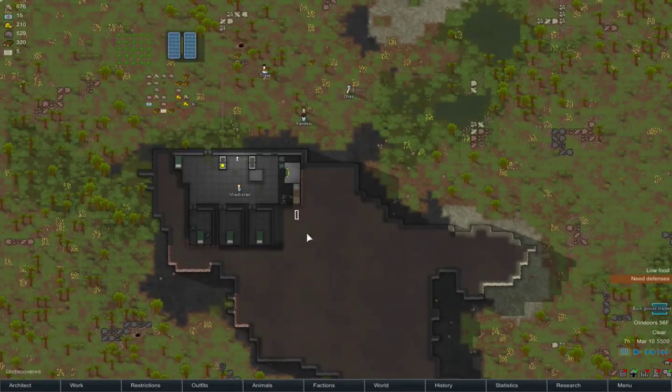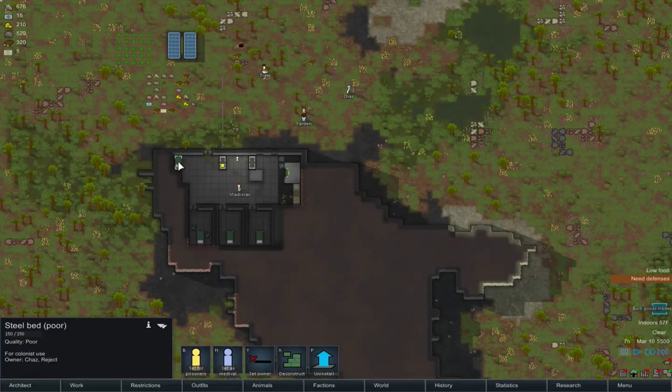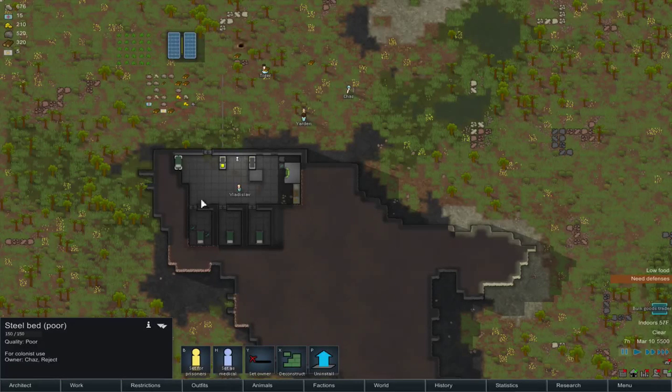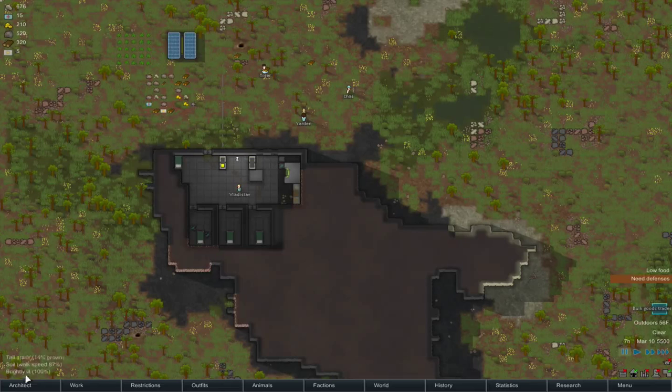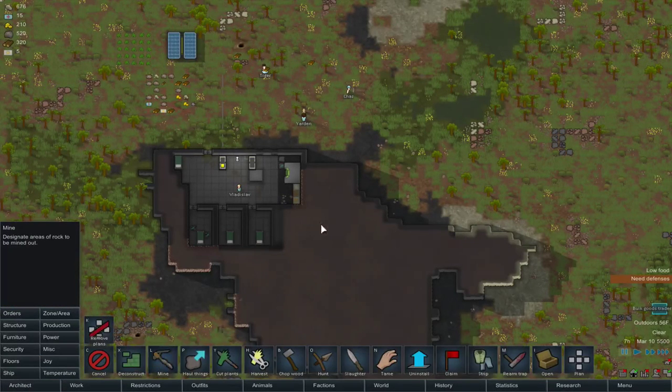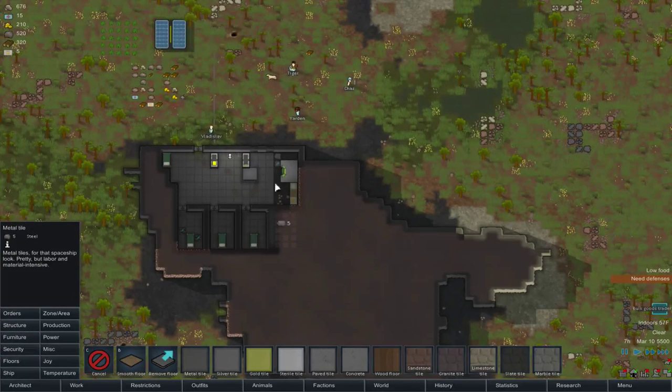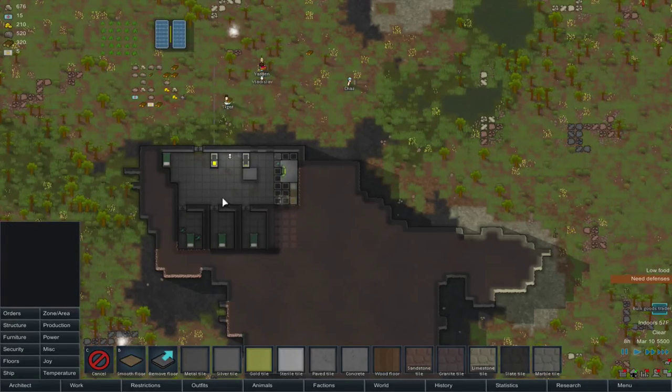Our tiny little base — I might expand a little bit more into here so we have more room, because our people are definitely going to want that. I want to move this bed somewhere else, because this person is going to get real sassy that this person has a big room. So let's actually designate that right now. We need more flooring.